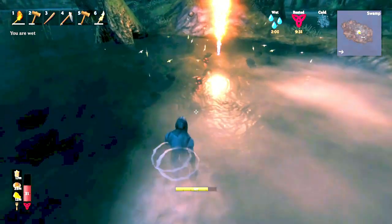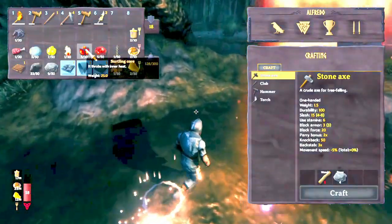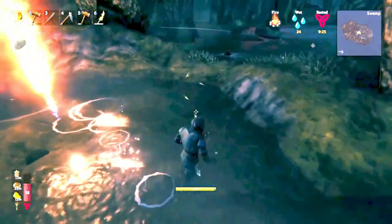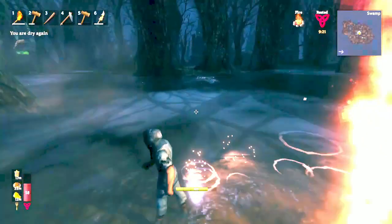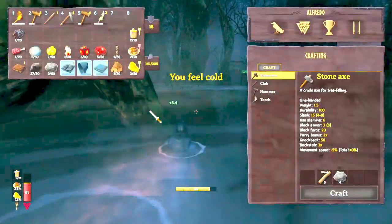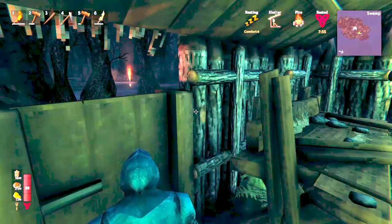Come over and get the coal and surtling cores — these are really useful later in the game. You're going to want more than one forge, more than one smelter, etc., and you'll have more and more portals, so having a lot of surtling cores is actually really useful.